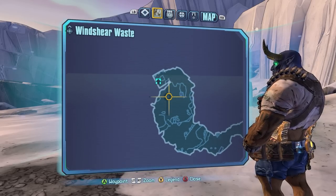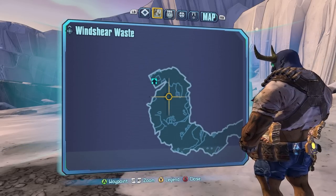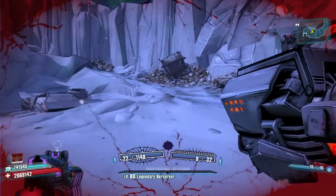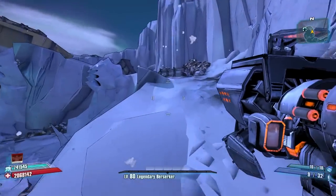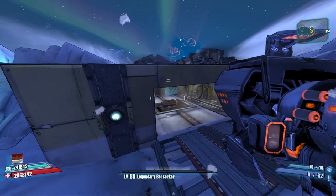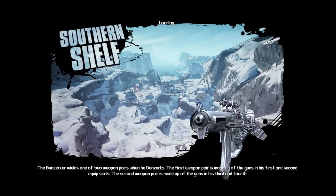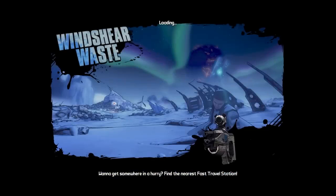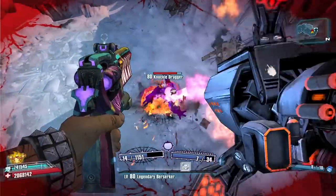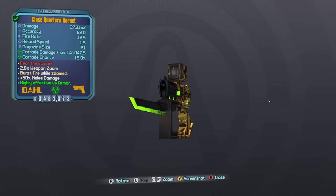We're going to run over to Knuckle Dragger, the very first boss you meet in the game. We didn't get the drop on the first run, so we're going to run up here, trigger the door to the Southern Shelf, and come back in through that door. That allows us to save and quit farm from this door every single time, making this a much faster run. On run 24, we got it — the Hornet.